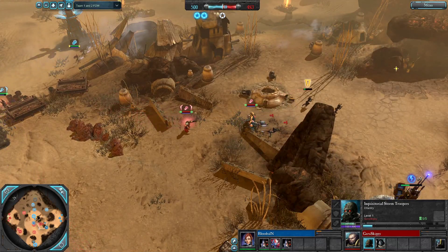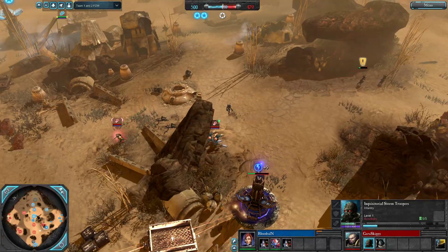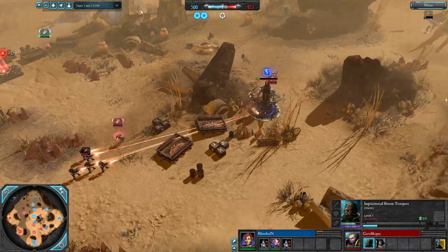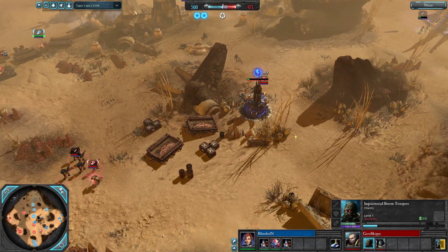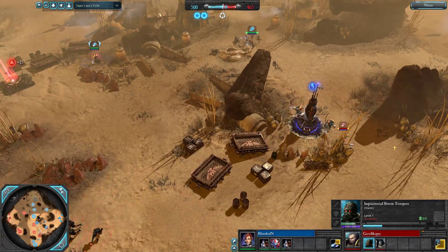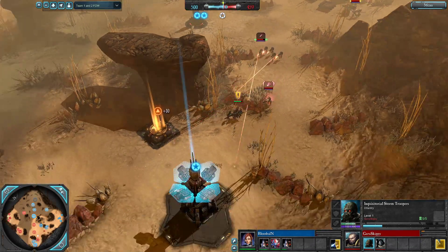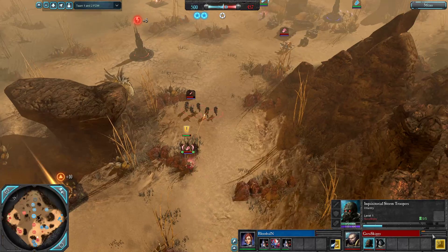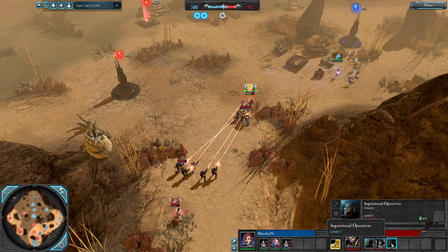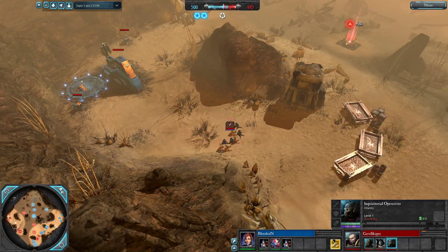Strike Squad on the retreat path, claiming two, three Guardians. This game has started in a very similar way to the last one for Blood Rain, with massive Guardian casualties. The Strike Squad have done good work here, working down this node, and Inquisitorial Operatives are coming out onto the field for Guru Skippy. These are shotgun-wielding specialists with multiple grenade options. They can upgrade to a fullback plan, which enables them to break their own retreat and drop a flashbang when they retreat, which covers their retreat nicely — assuming ranged units are in melee with them.